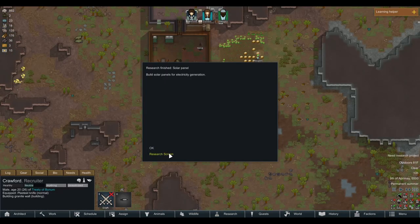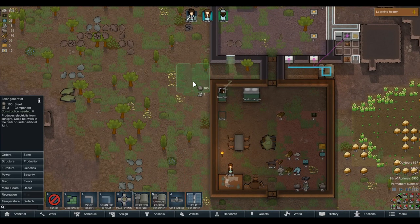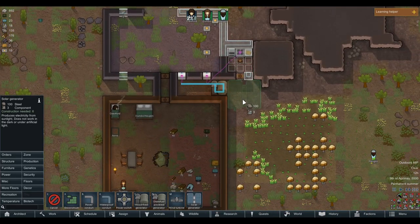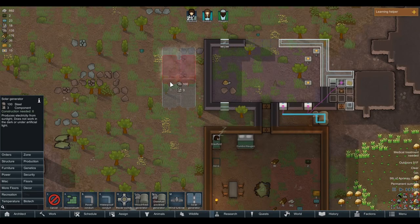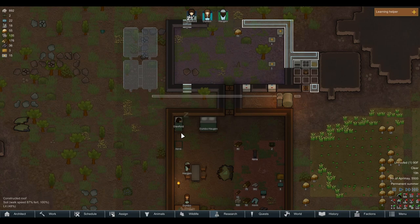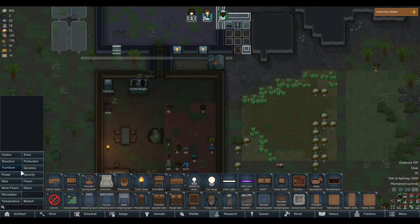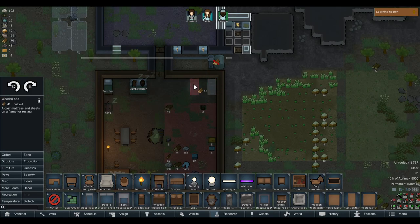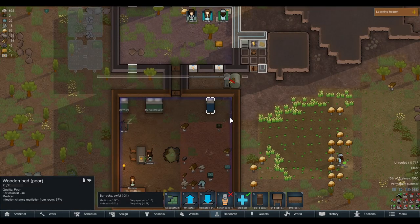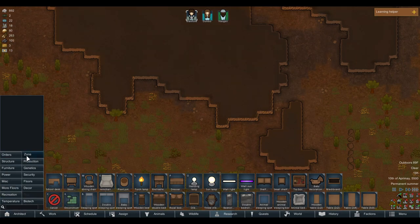Solar panel research finished! Now let's research battery — that means we can now build some solar generators. Let's put a couple right here and move the power over this way. We'll keep the wooden generator for now until we have batteries. Crawford has gotten food poisoning from a simple meal due to a dirty cooking area — I knew that was going to be an issue. It'll be fine. Wouldn't be a bad idea though to have a couple of medical beds.